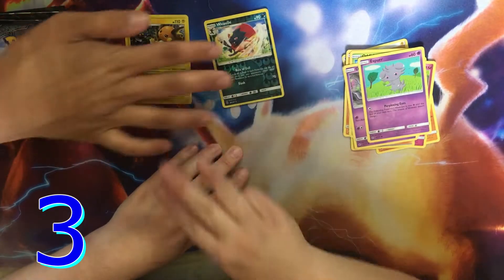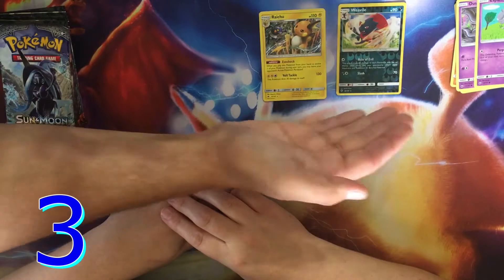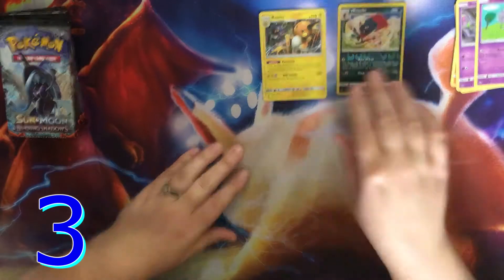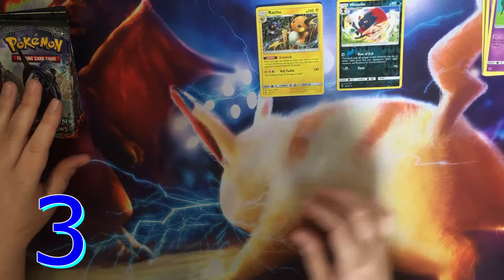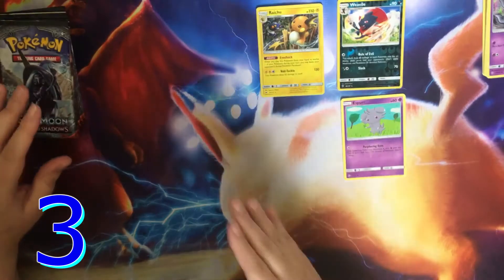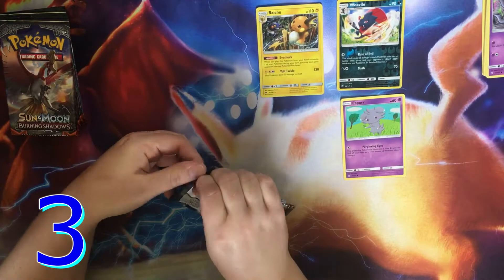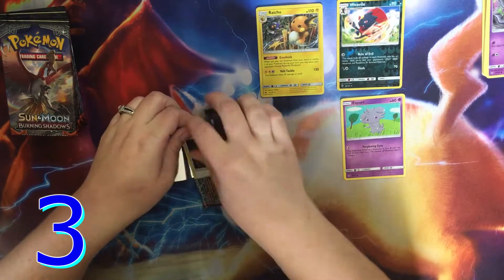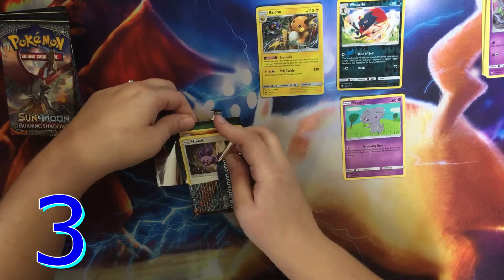We'll put the common stuff off to the side, and then we'll put the reverse holo rares, holo rares, and GXs in this area. Are you sure people don't want to see Espurr? Well, you can pull Espurr — put them there. That Espurr is your spirit Pokémon. We're going to turn future Mrs. Flippy into a professional Pokémon card opener.